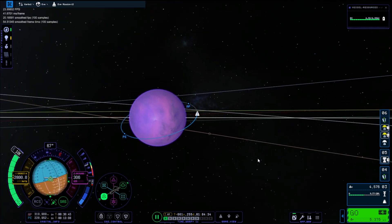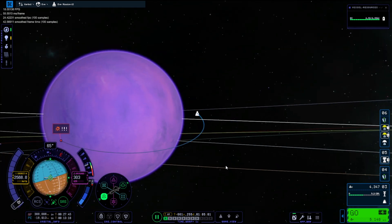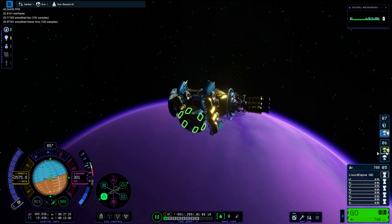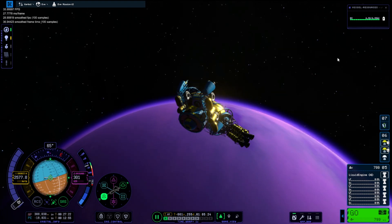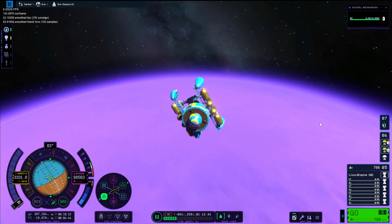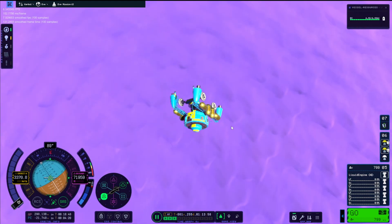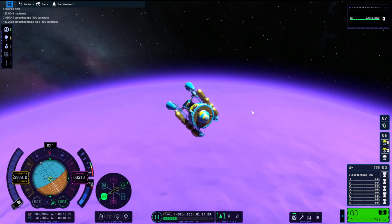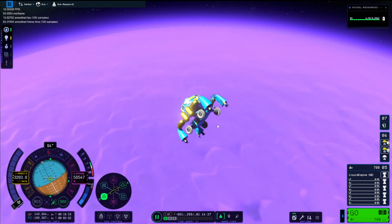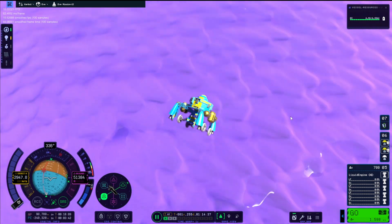We'll just ditch all that fuel - we don't need it anymore. Unfortunately we are just polluting EVE's atmosphere with fuel, but it doesn't really matter - it's already purple enough, isn't it? Does that mean it's polluted? No, it definitely does not. So yes, we are coming down and the clouds look a bit funky. I've got to admit the clouds on EVE look way funky. And we started to spin.